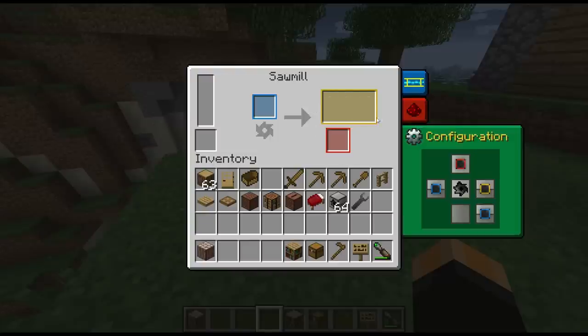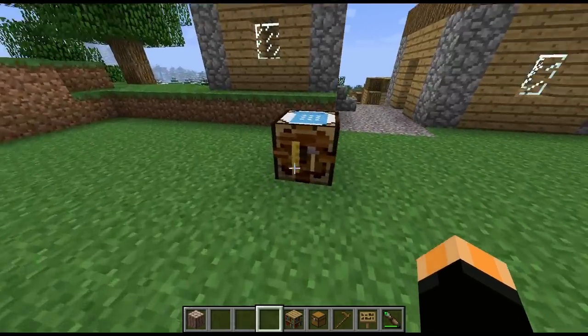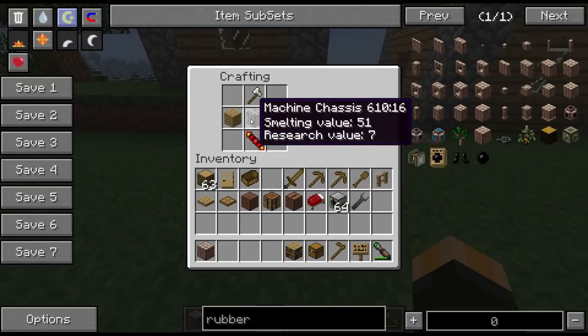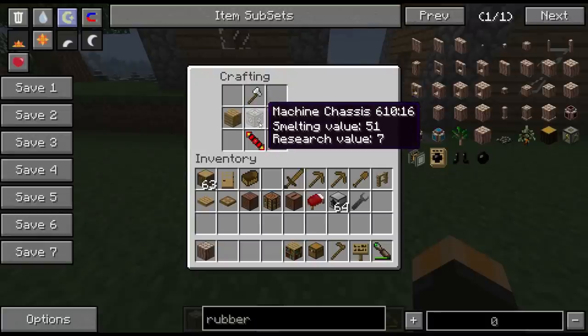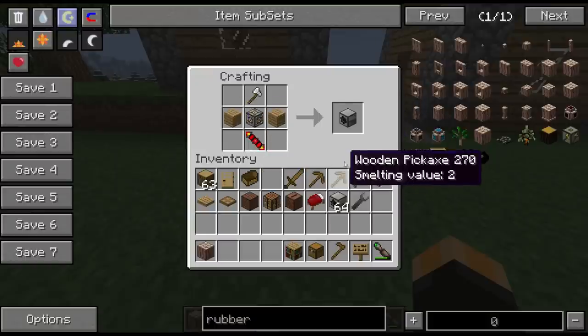I didn't mention it for the Pulverizer, but I'm assuming the orange combined output is also the case for that one. Now the recipe for the Sawmill: you have an iron axe on top of the machine chassis — which all of these machines seem to require — with a redstone power coil underneath and a plank on either side.